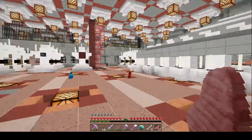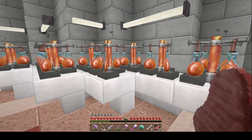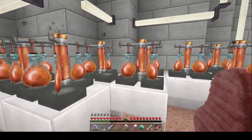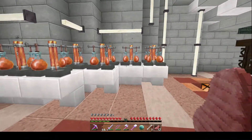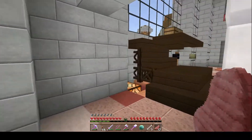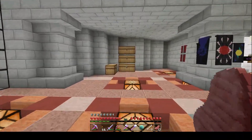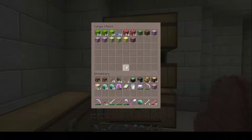That looks like a Sortex Fanver door — yep. Let's go over here to the brewing stands and check them out. Cool, I like those. I like the bottles better — I like them in the round shape.